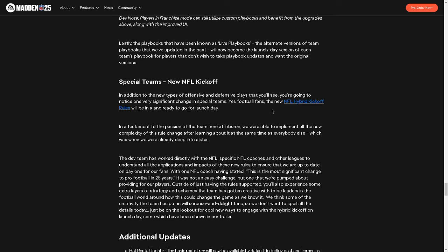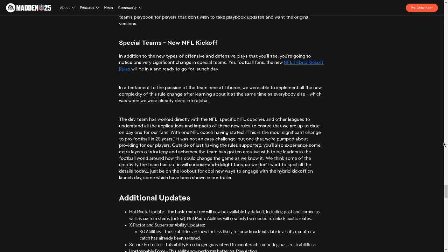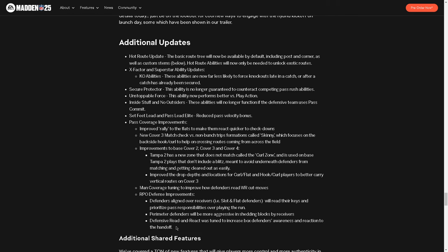Special teams: they're including the new kickoff rules, and I do think this is going to mean more kickoff return touchdowns. On hot routes, the basic route tree will now be available by default, but hot route abilities will only be needed to unlock the exotic routes — like the zig route, which used to be one of the most effective ways to beat man every year. Now you have to have hot route master to hot route a zig route. One of the underrated things College Football 25 did was give every quarterback hot route master, and I wish Madden would do that.